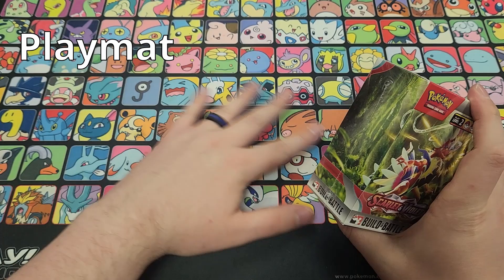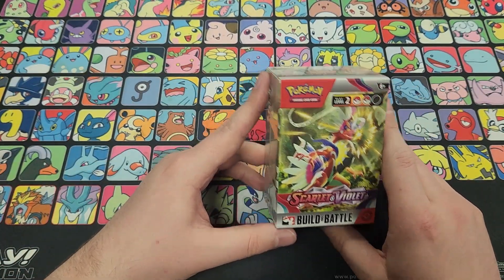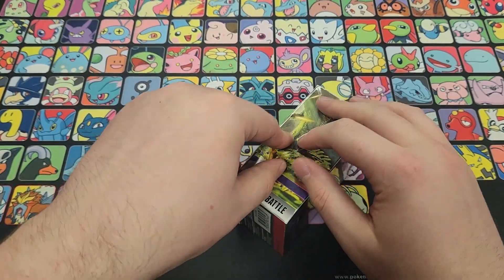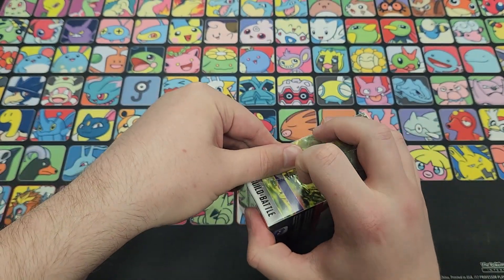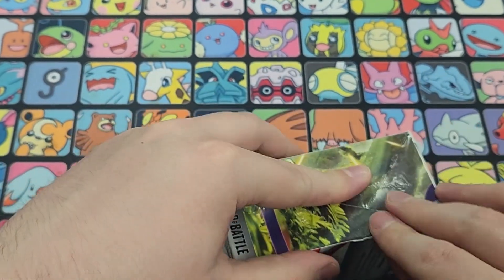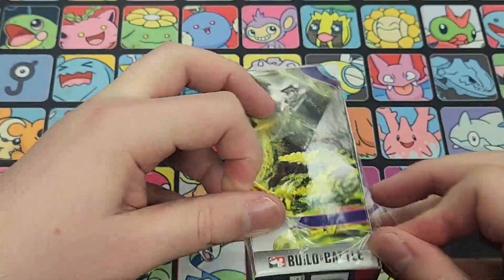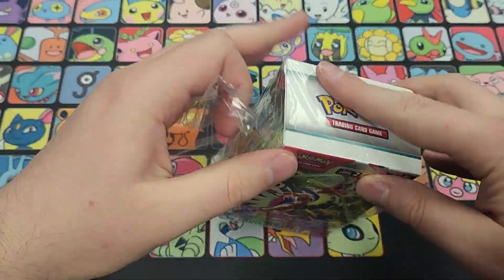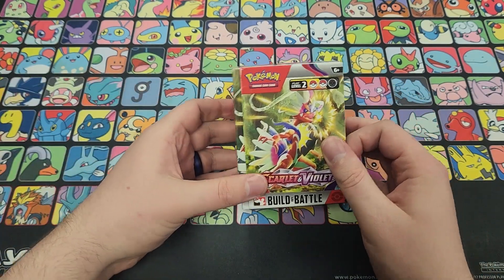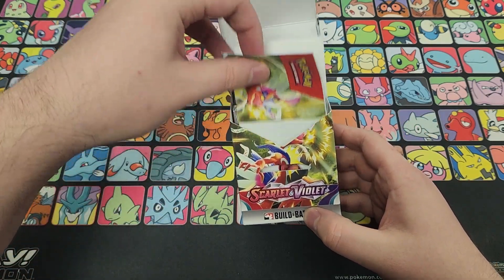Don't forget, if you go to a pre-release all you really need is some damage counters, a playmat if you have one, and some sleeves. I like the Ultimate Guard Katana sleeves; some people like Dragon Shields. Make sure you've got a pack of sleeves on hand. At the event you'll be given anywhere between 20 to 30 minutes to build a deck out of the contents inside, and then you'll play best-of-one rounds with a 40-card deck and four prize cards.